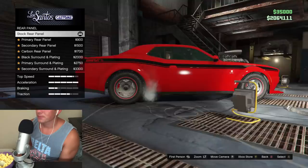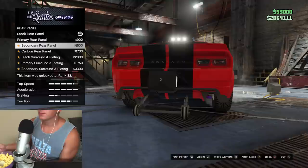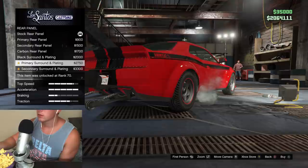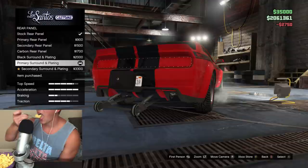You can't even see the license plate. Is there one on the front? No. We'll just leave it then. Primary rear panel. Carbon rear panel — oh, that's kinda cool, that's very unique. Primary surround and plating — I like that one. Let's go with that one.